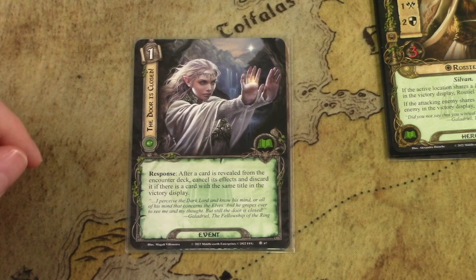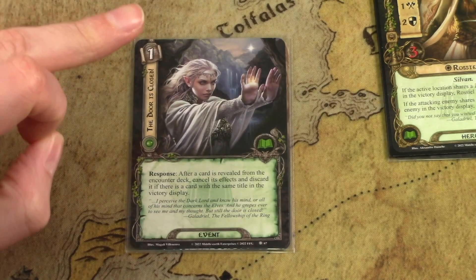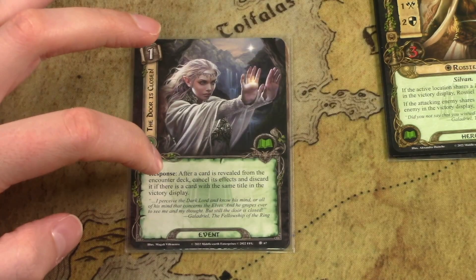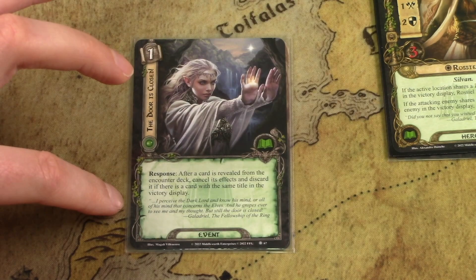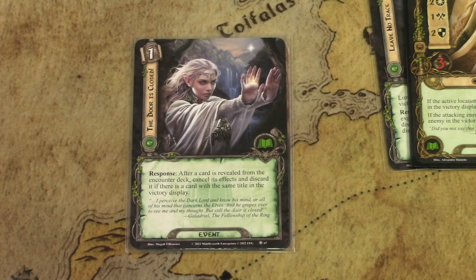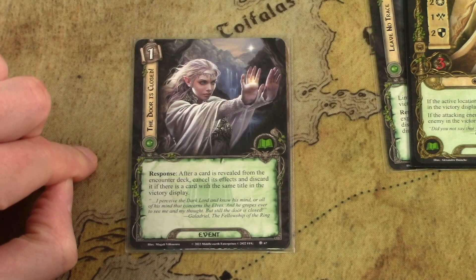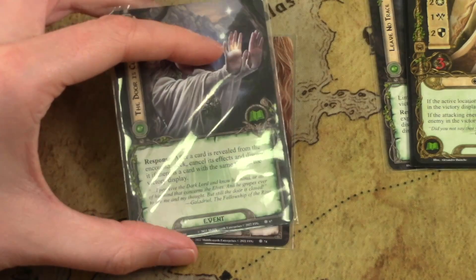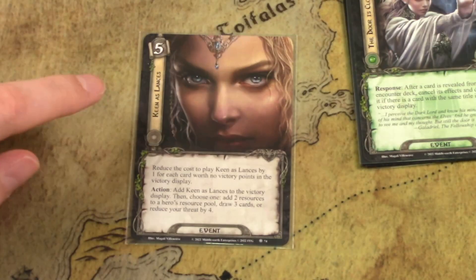The Doors of Night lets you cancel encounter cards. After a card is revealed from the encounter deck, cancel its effects and discard it — if there is a card of the same title in the victory display. You use Leave No Trace and None Return to get the worst cards into the victory display, especially ones with surge. Then you can cancel every future copy of that card, and you don't draw a replacement after canceling. This is one of the main reasons to play this deck: you get ultimate control over the encounter deck.